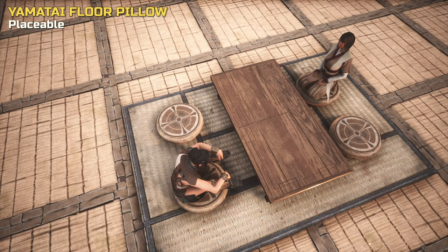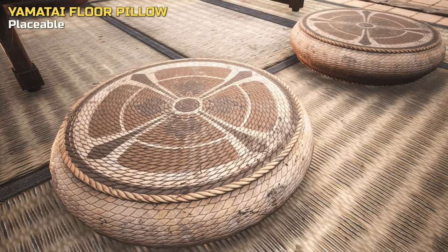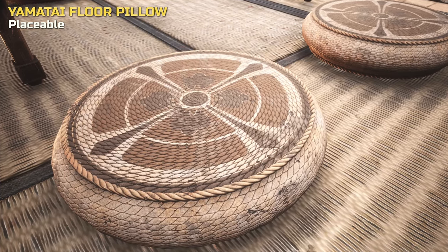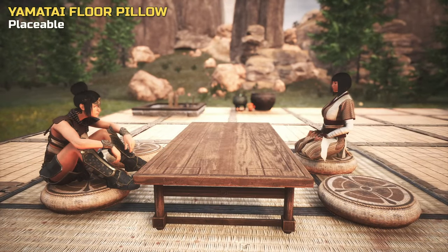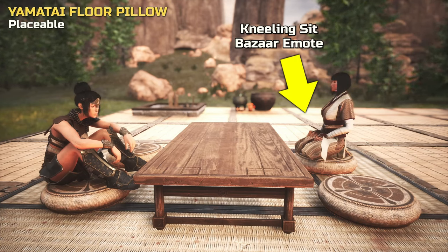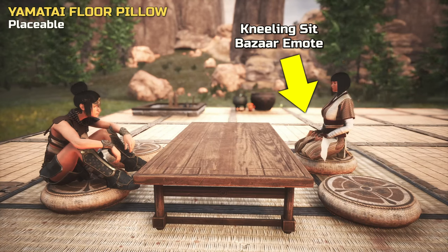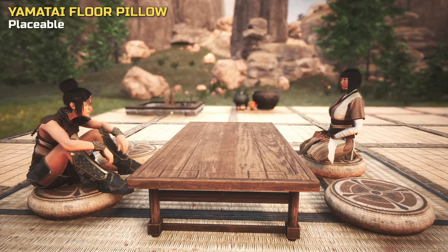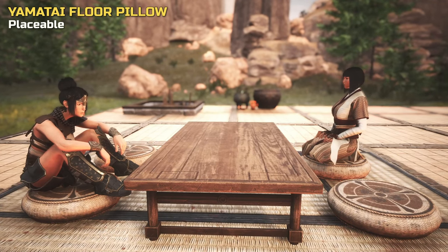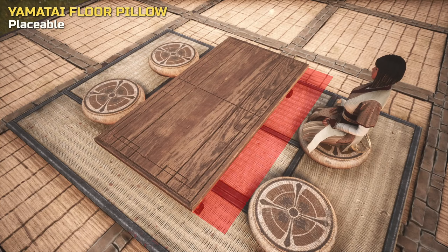Now back to the floor pillow. As mentioned, there is a clear issue with this item not functioning as seating right now — presumably a bug that will be resolved. That aside, we like them. Also note that by default we only have the basic sit emote, which works. Though the more appropriate emotes would be something like cross-legged sit, or the kneeling sit, but both are bazaar items. It's a bit weird that these emotes were not included with the bundle, though when the issue is resolved, maybe interaction with these pillows will trigger emotes — time will tell. Note that you can't place these pillows very close to the tables, likely to give room for the animation and character to sit without clipping into something, though it really needs to be closer than this in our eyes.